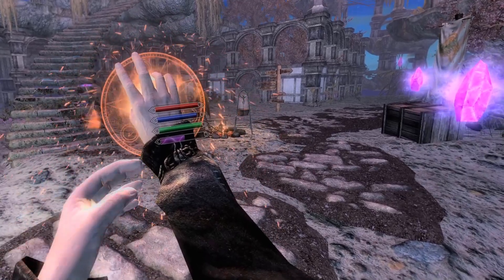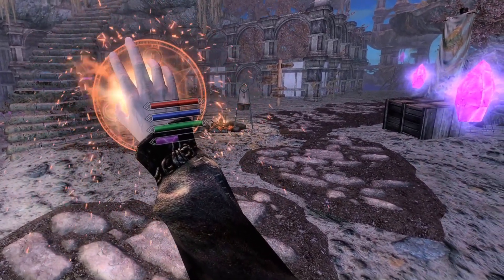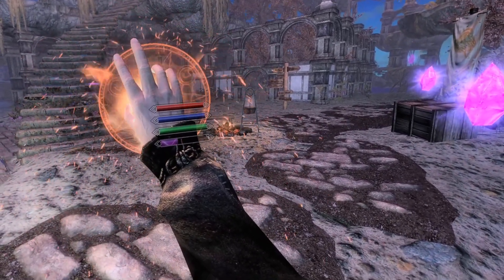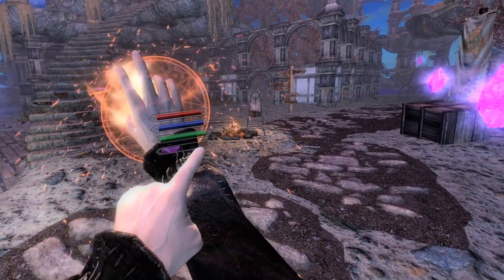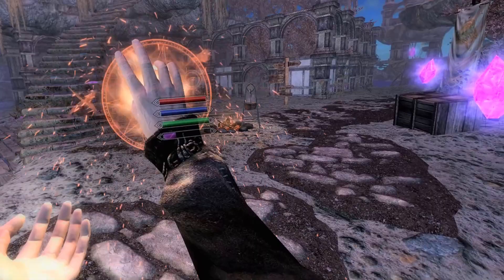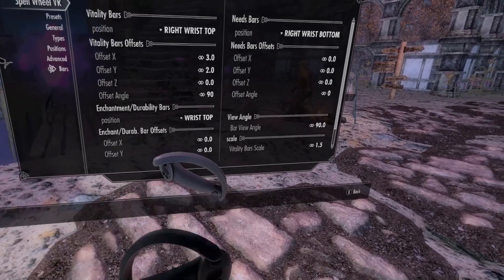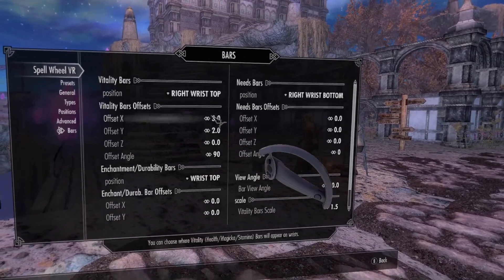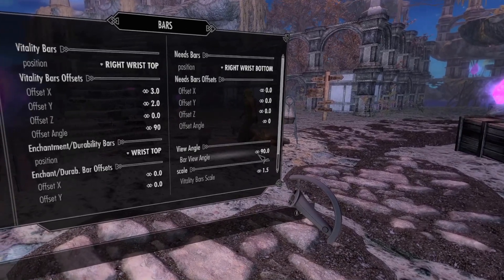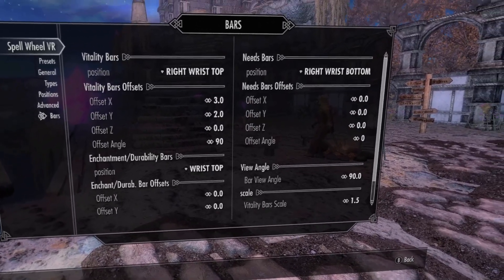Here you can see the first new feature, and that is this Brain Bar. That is technically a feature of Spell Wheel VR, but Shirov has made this specifically for Real Virtual Magic and it's compatible now with the latest version. This shows the actual Brain Meter in action — while I am talking with you, I am slowly losing my focus and the meter will pick this up. If you want to use the Spell Wheel VR bars exactly as I have them on my right wrist on top, you should use these values on the right wrist top, with this offset, the angle, and also the bar view angle like this. These are the values that work well for me, though you might want different ones.